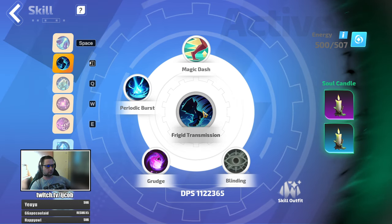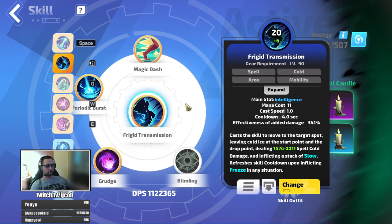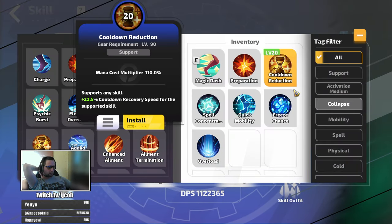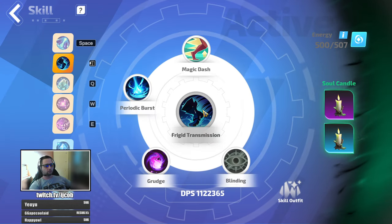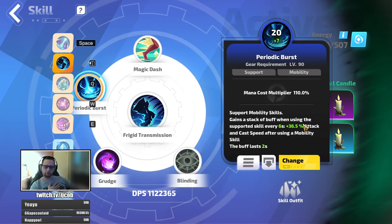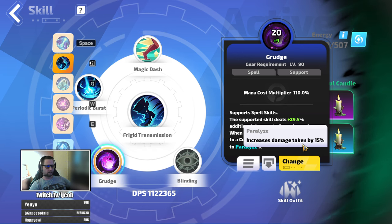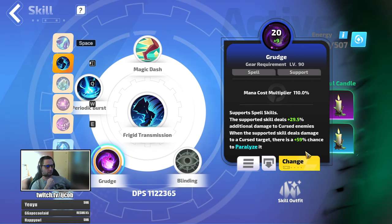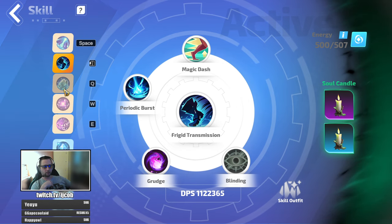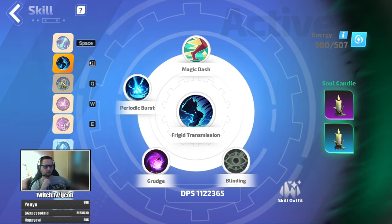For movement skill I'm using Frigid Transmission, because its cooldown resets with every freeze you inflict, and you're freezing things pretty much all the time. So I'm not even using cooldown reduction supports like Quick Mobility — it resets pretty much constantly. Just Magic Dash to provide an additional charge, Periodic Burst for more cast speed and therefore more damage, and Grudge which provides Paralyze — that increases damage taken by the target by 15%, another 15% additional damage multiplier on demand. You can keep Paralyze up all the time by using Frigid Transmission periodically.